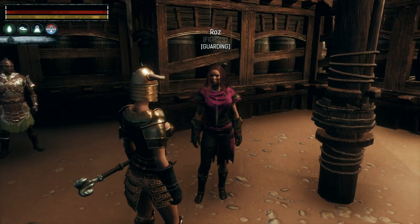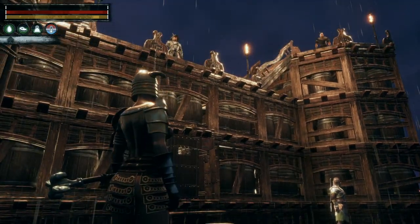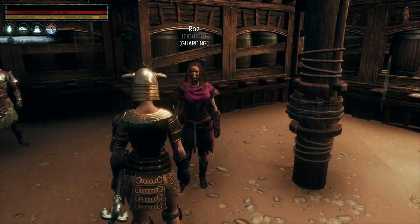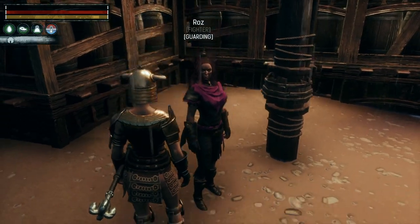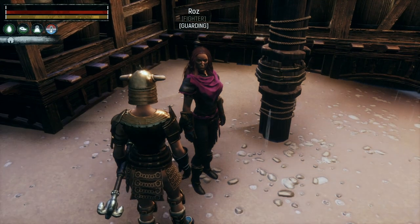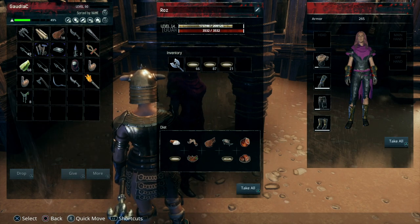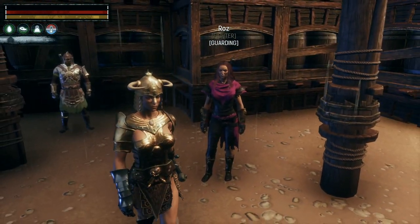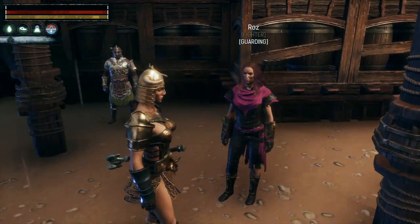There's Roz who is my first thrall really - she's a level 2 fighter and we've had lots of adventures. She's wearing the pirate gear which I've dyed up a little bit. The plan is for all the guys in this base to be either in reaver outfits or in regular pirate clothes - the black hand outfit dyed up nicely, with different gloves and boots. For example Roz is wearing the black hand top and trousers but her gauntlets and boots are from the dark templar set.